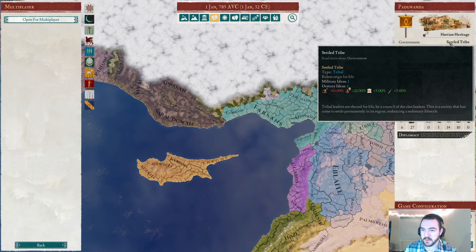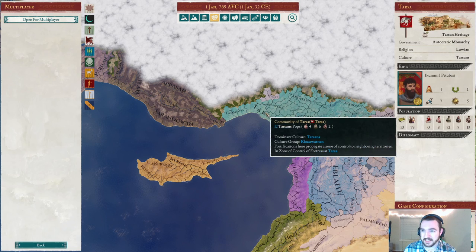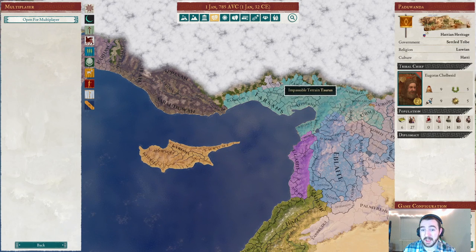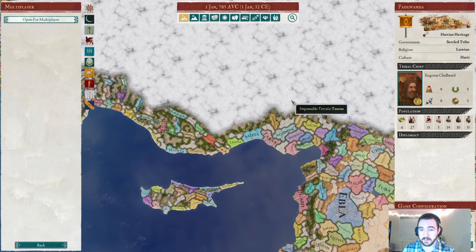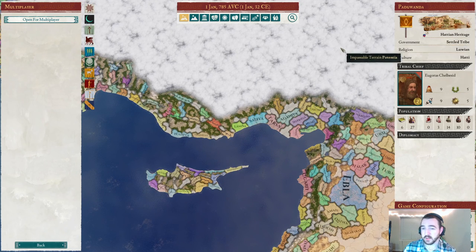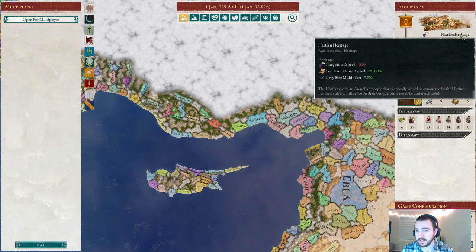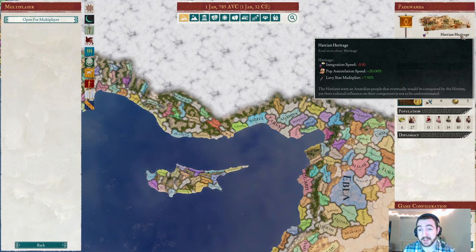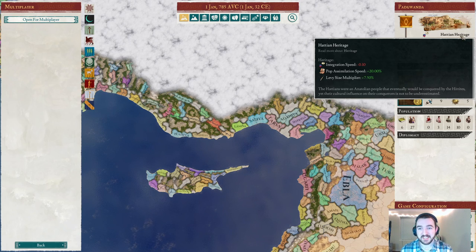As a settled tribe, we have a 5% default levy size multiplier. The monarchies around us don't have modifiers from that at all, but they tend to have larger populations. One of the big parts of why this is so difficult is our low population numbers compared to our neighbors. The levy size multipliers will help out early on, but where it really helps is once we ascend out of being a tribe — the heritage bonus continues with us no matter what kind of civilization we are. I don't think I've ever seen a levy size multiplier from cultural heritage before; that is incredibly powerful.